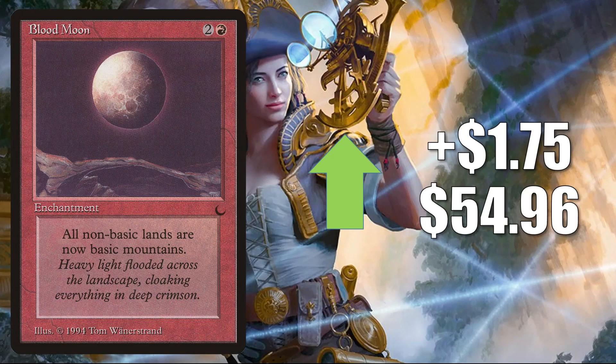Blood Moon from The Dark up $1.75 to $54.96. Again, some of these cards from The Dark are getting pretty hot. In Commander, this is showing up in Krenko Mob Boss builds and Godo Bandit Warlord builds, among others — though both of those cards were recently reprinted. In Modern, it's in Blitz, Gruul Midrange, and Modern Red Aggro and more. Also sees Legacy play as well.